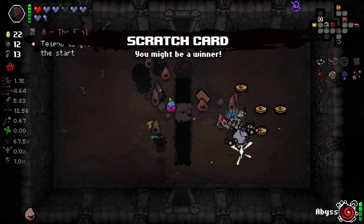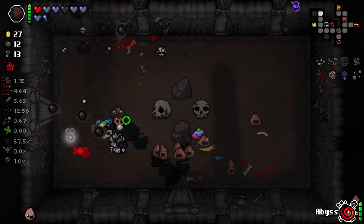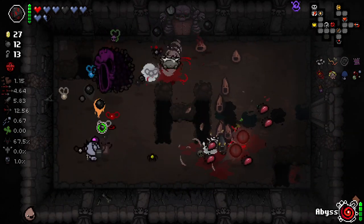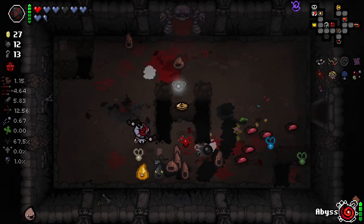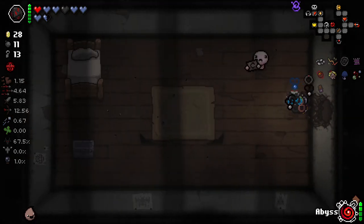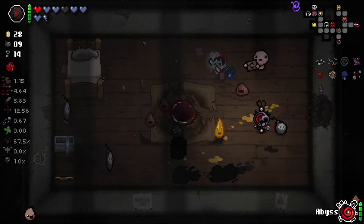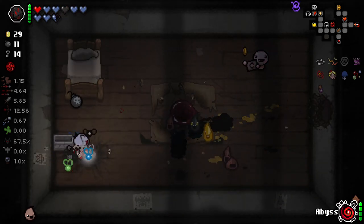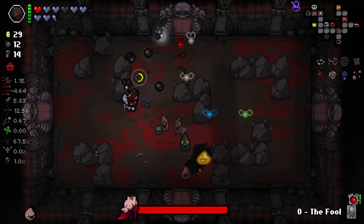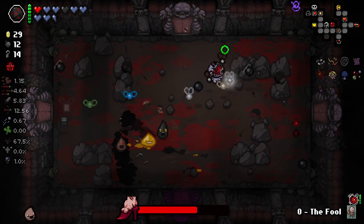Scratch card - they've been pretty good for us so far. The radial burst thing does like multiple ticks of damage so they're really good. I did get a bed, just a hole to the next floor. Another soul heart there, very nice. Let's get our full card ready. I keep talking about arrow walk and I'm realising I can't bring it because I need to bring my cracked key.